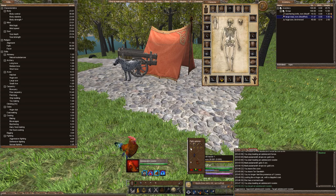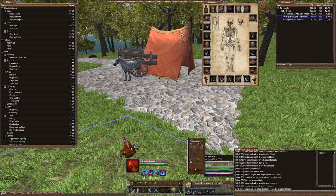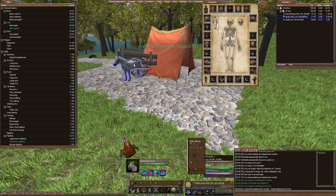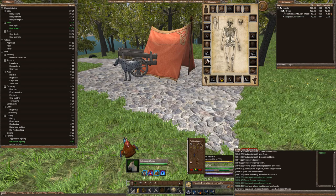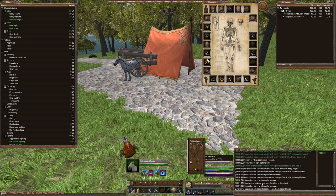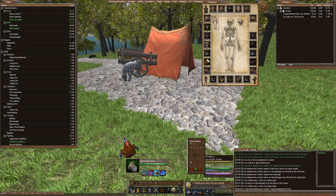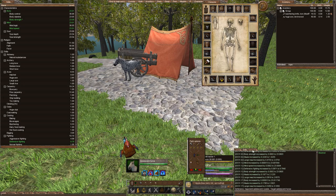The rooster is now aggroed on me, which is good. I want to go into defensive mode. And then to prevent me from killing the rooster, I'm going to target a different creature far away that I can't hit — so I target the horse. Now I'm not going to hit the rooster when I equip my large maul. I equip my large maul, and now you can hear I parried it. You can see my defensive fighting is going up every time I parry with the large maul. Since it's a small little rooster, I'm not really taking any damage to my body, but I am taking damage to my armor. Every time I parry, my large maul skill goes up, which is perfect.